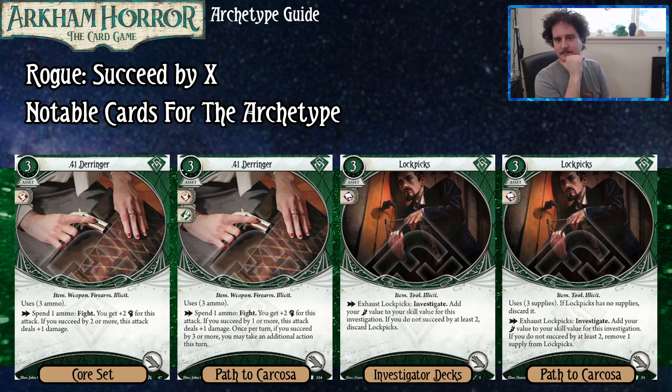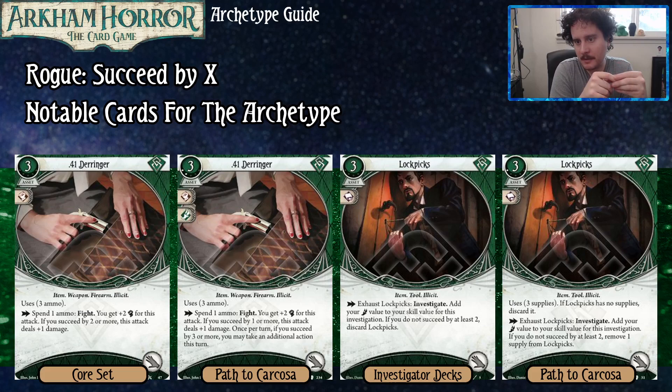Derringer, similarly to the Switchblade, is a weapon where if you succeed by two or more, the attack deals extra damage. It uses ammo and costs more to put into play, but the Level 0 also gives you that plus two needed to score the extra damage. The upgraded version gives plus two; succeed by one or more for extra damage. And once per turn, if you succeed by three or more, you get to take an extra action this turn — which is kind of huge.